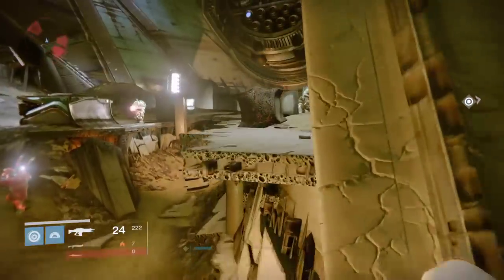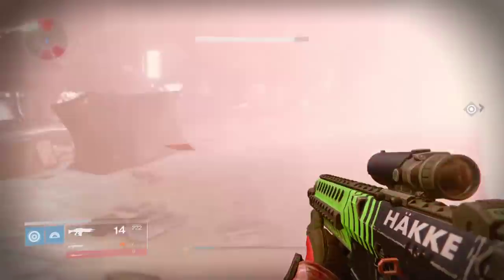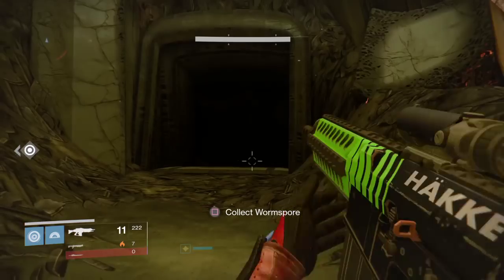everything will de-spawn and you want to come over to this ledge on the left side. There'll be a few acolytes there — you kill the acolytes and run all the way back here. Then when you stand in front of this cave, they'll be constantly spawning.